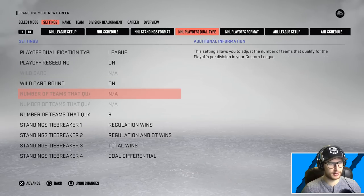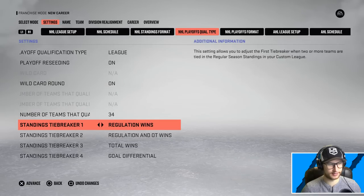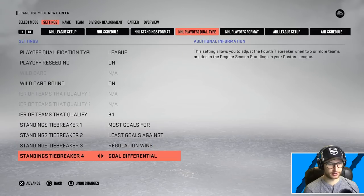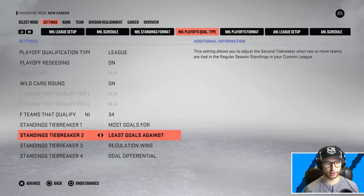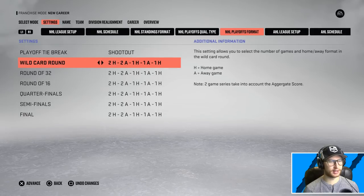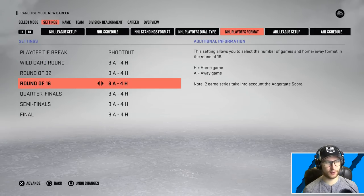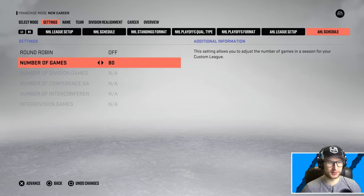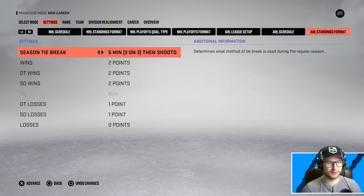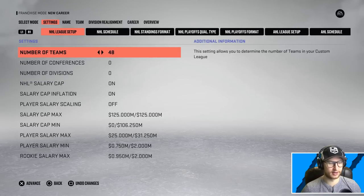Playoff reseeding — let's turn that on. Wild card will also be on. Number of teams that qualify: 34 teams will make the playoffs. I've changed pretty much all the tiebreakers here just for fun, so goals for and goals against are now the two most important things. Playoff tiebreak is gonna go straight to a shootout. We're also gonna set it to three away and four home. And I'm going to set the AHL to play 84 games, but I'm not gonna really change anything else.